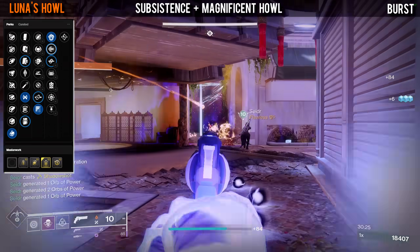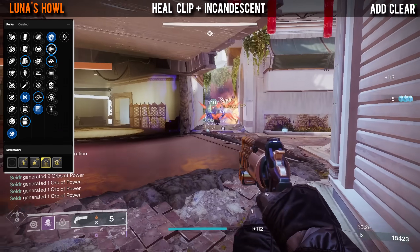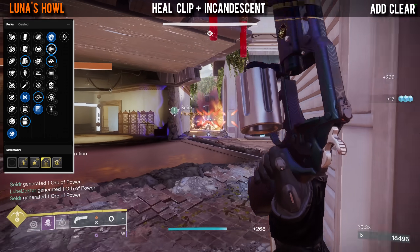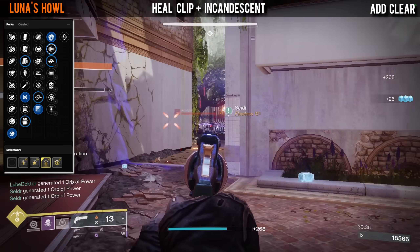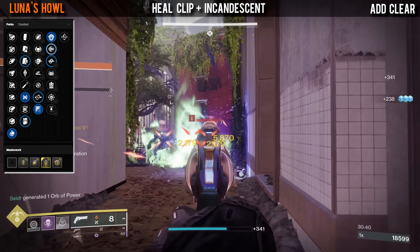The other god roll to consider is Heal Clip with Incandescent. This is the opposite of the other two because here you will want to reload quite often in order to make use of Heal Clip, which is very nice in those emergency situations.